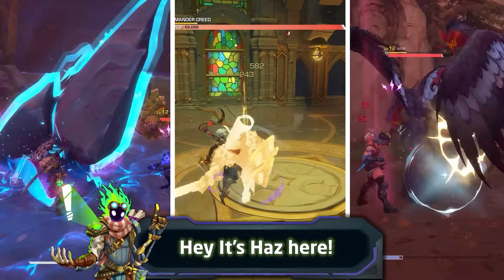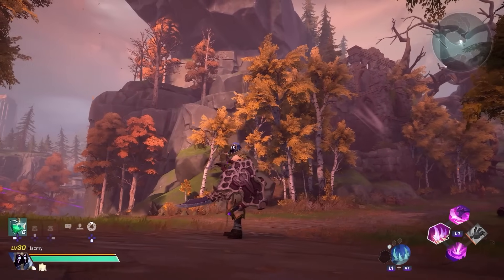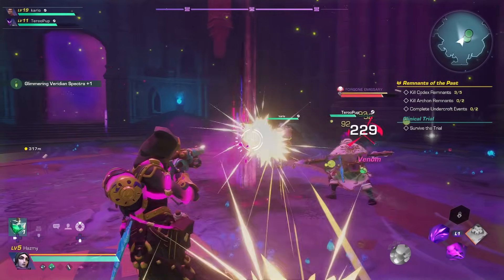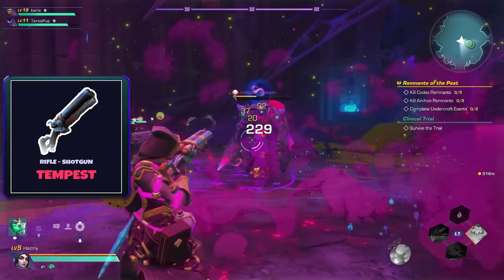There are a lot of weapons you can choose from in Wayfinder, and all of them are unique in some ways, so everyone will probably have a weapon they like. But which one is the most powerful weapon currently at the early access launch? Well, in my and a lot of other players' opinion, it is very possibly the Tempus shotgun from the rifle category, as this weapon absolutely slaps and is not even close to the others.